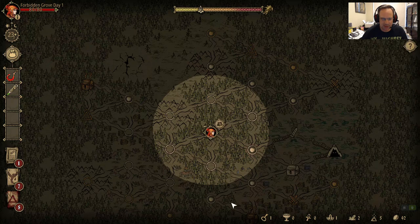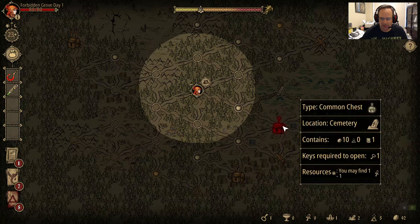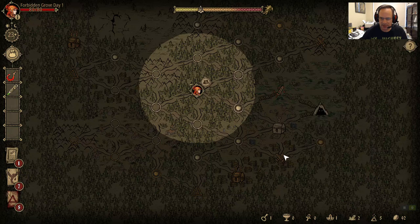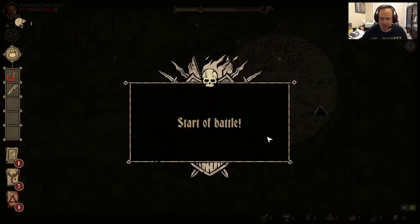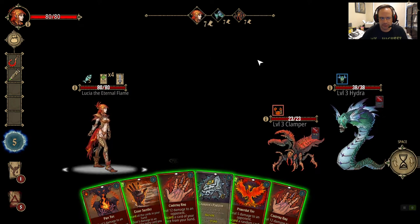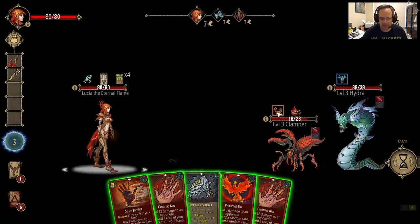Do we have enough sustain for the dungeon? We'll find out. I basically need ash and there's not very much left. I do have a key. This is 5 ash and this is 10 ash, so I barely have enough. It seems pretty flimsy but I feel like I should just take the dungeon now while I can.